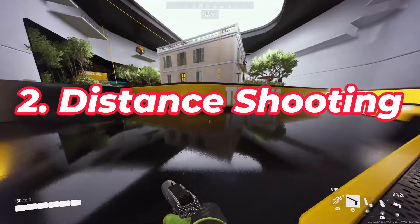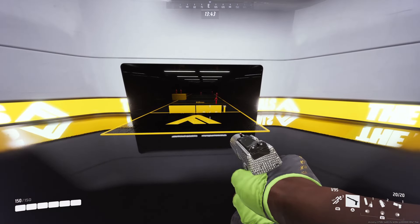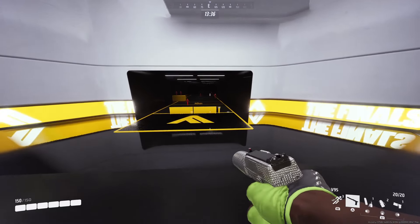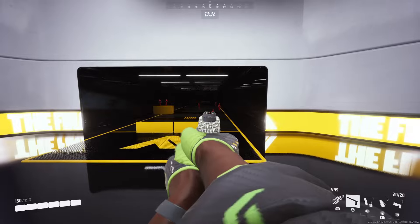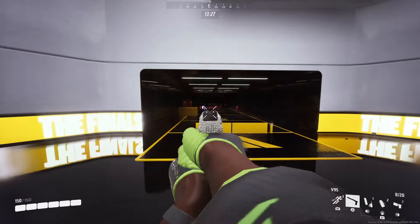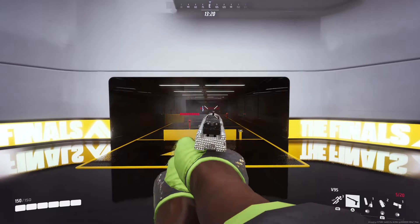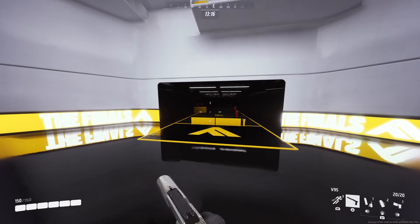Next, tip number two: the range at which you can use this thing. You might be surprised — it's a pistol, but it can be used at some really good ranges. As a PSA, I'd only push long range if you're trying to third party or if a target is weak, as most weapons might out-DPS you. But as you can see, if we have a target in front of me and I'm pacing my shots, this thing is very consistent at range — even all the way back at the far target.